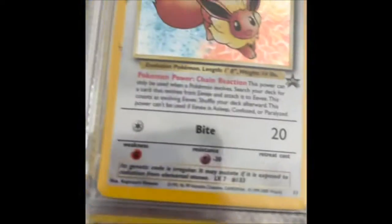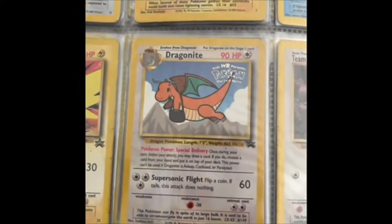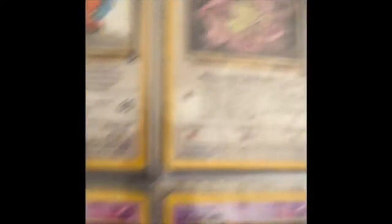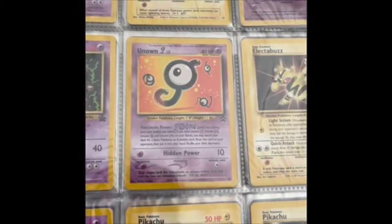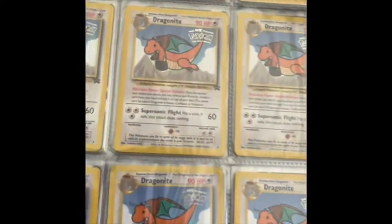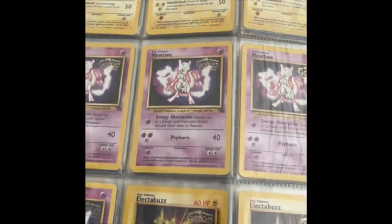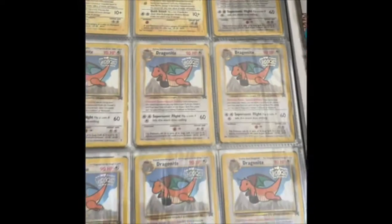Now into the promos — we've got Eevee, Pikachu, Articuno, Zapdos, Dragonite from the first movie, Team Rocket's Meowth, Pikachu first movie, Mewtwo first movie, the other Mewtwo promo — two of them, three of them actually — another Pikachu, four of them actually. Unknown, Electabuzz from the first movie, another one of those Mewtwo promos, two more Pikachu first movie promos, three more Pikachu first movie promos, four Mewtwo first movie promos, four Electabuzz first movie promos, and that is seven Dragonite first movie promos.